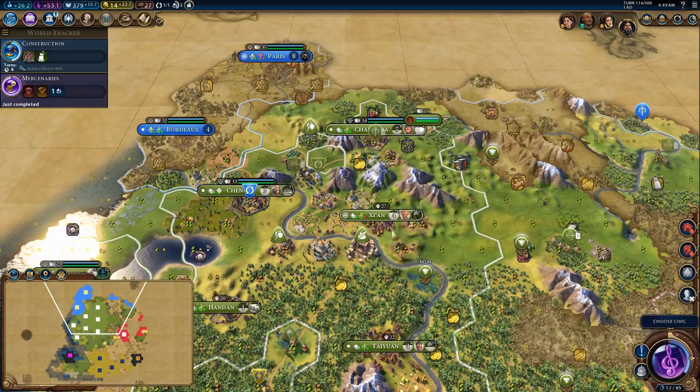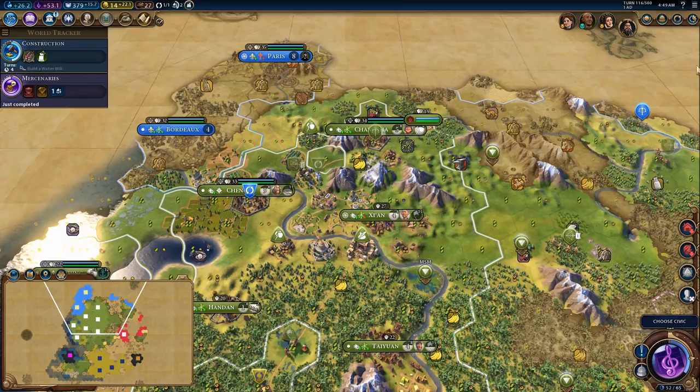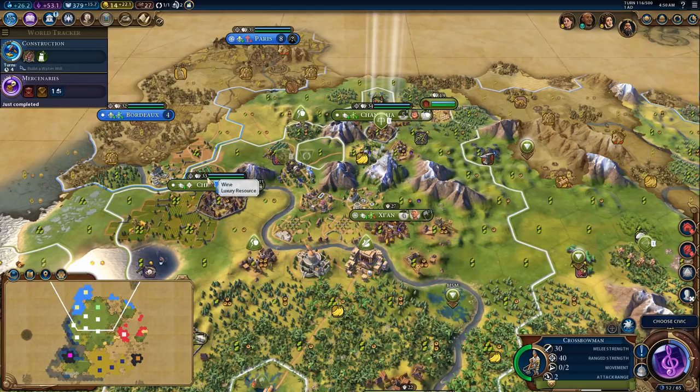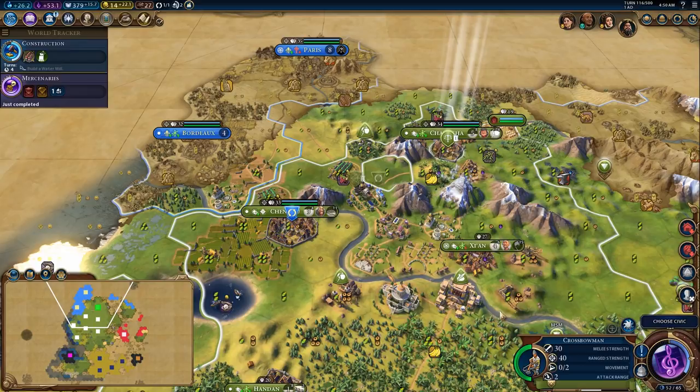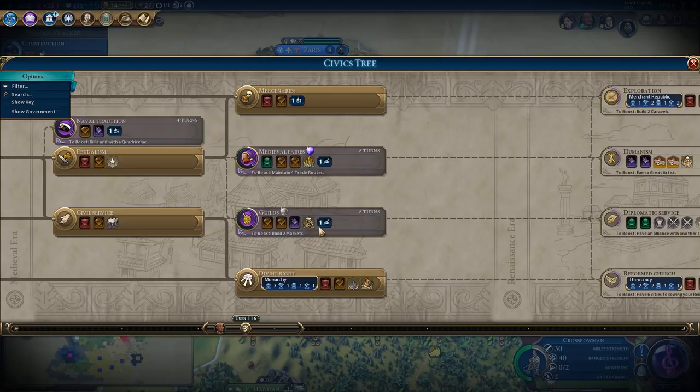Your city shot and city strength is based on the strongest melee and ranged strength unit you have. Right now my crossbowman is my strongest unit at 30 combat strength, so the base combat strength of my cities is 33. Your city gets extra combat strength based on certain factors — your strongest melee unit, mine is 10, and then the city gets combat strength based on other things, and your ranged attack strength is your strongest ranged attack. This is always a bit of an awkward time in the tech tree because we have several things we'd like to do.